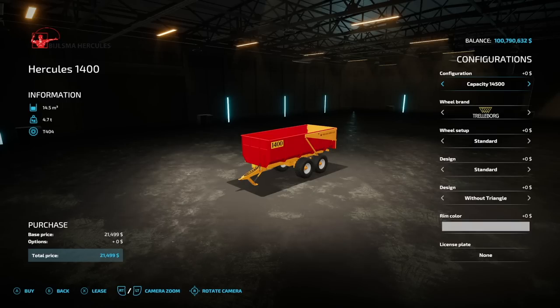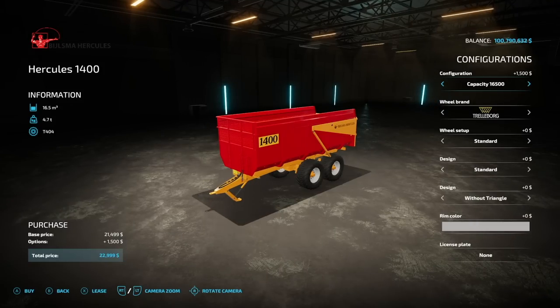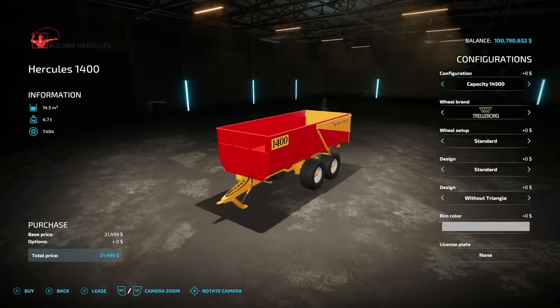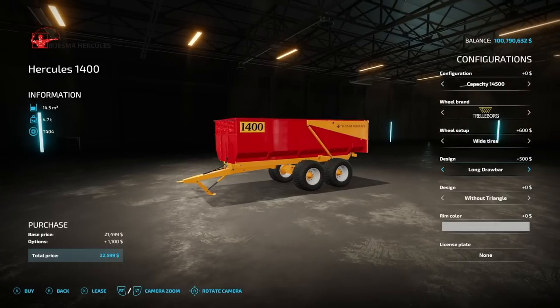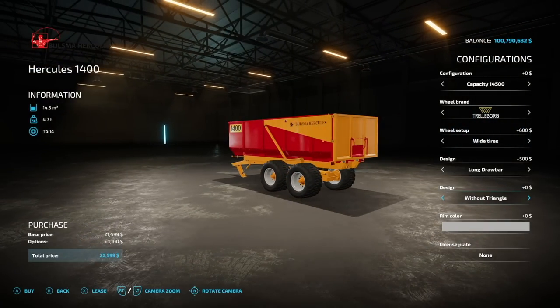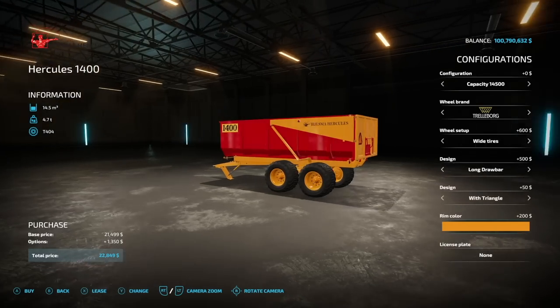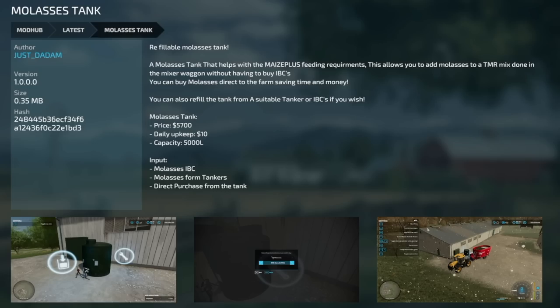Next new mod for PC and Mac from Dutch Modding Inc — the Hercules 1400. Capacity options: 14,500, 16,500, and 18,000 liters. Tire brands: Trelleborg, Michelin, BKT, Ryanstein, and Nokian. Design options include a longer or shorter draw bar. Tractor triangle on the back is optional. Rim colors available but note the frame always stays yellow and so do the hubs.